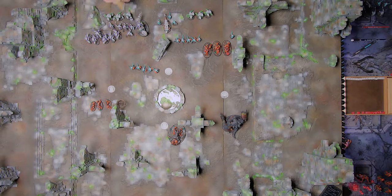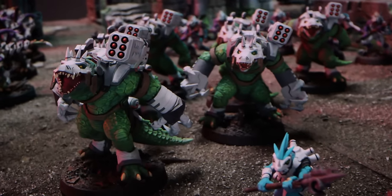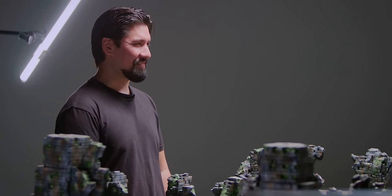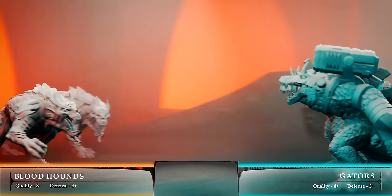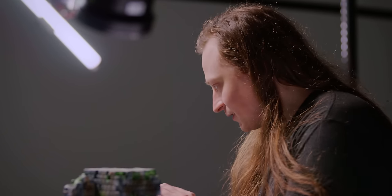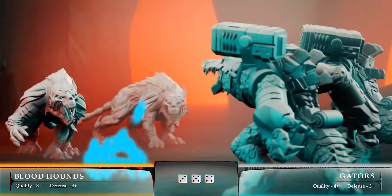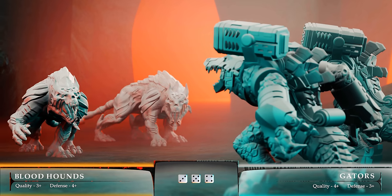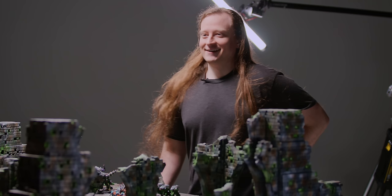Brent activates gator missile pods. Three hits from missiles on the demon dogs. Dave's defense four becomes a six due to AP. Three dead demon dogs. Dave checks morale — his bloodhounds have quality three-plus, so they stay.